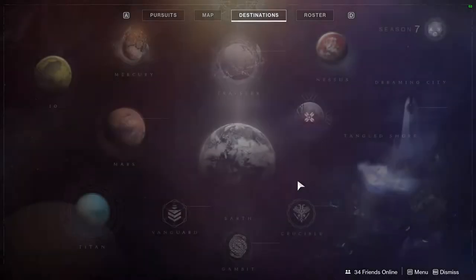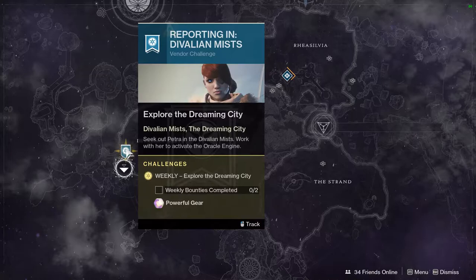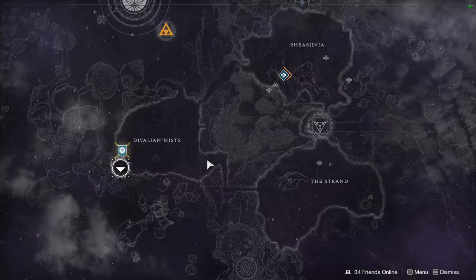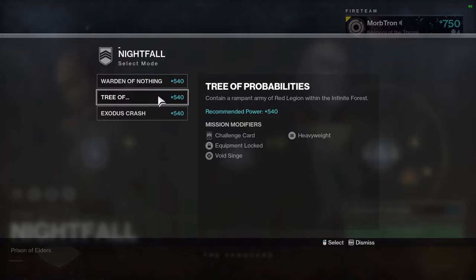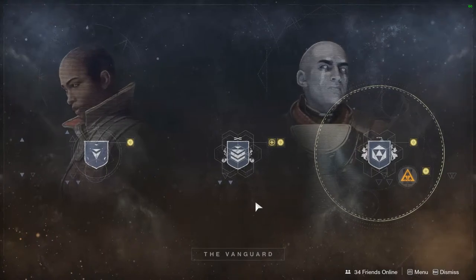Other stuff throughout the Solar System: in the Dreaming City, it is week two in the curse cycle, so Petravenge is in the Divalian Mists. Next week, the Shattered Throne Dungeon returns. In the Vanguard, for Nightfalls this week, we have Warden of Nothing again — it was Warden of Nothing last week as well. We have the Tree of Probabilities, which gives you the DFA Hand Cannon. Warden of Nothing gives you the Warden's Law Hand Cannon, and Exodus Crash will give you an Exotic Sparrow.